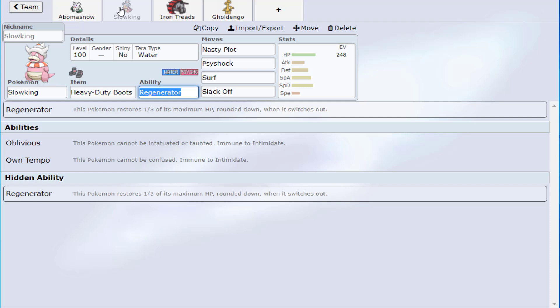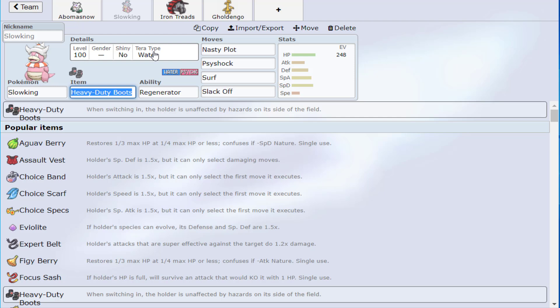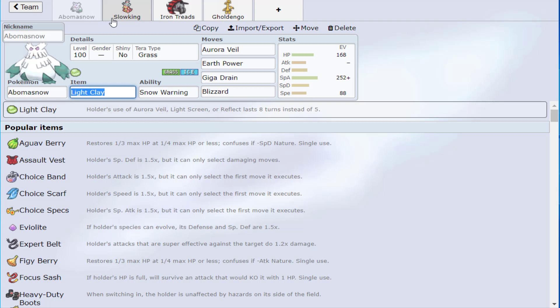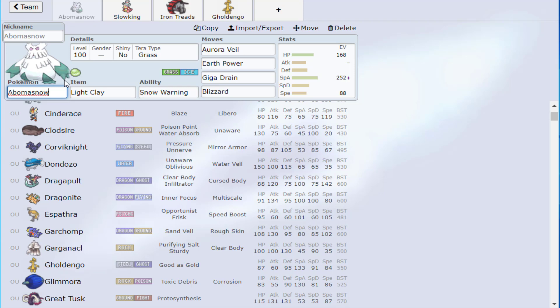Does Iron Treads cover the weaknesses? Slowking is weak to Dark, Ghost, and Bug — Iron Treads helps with Bug but not Dark and Ghost. However, Slowking likes to Tera Water, which removes its Dark, Ghost, and Bug weaknesses, so that's a factor. Also, this other team does a much better job at being balanced. Abomasnow is somewhat dead weight — even when it resists something, the opposing Pokémon usually has a move to threaten it.